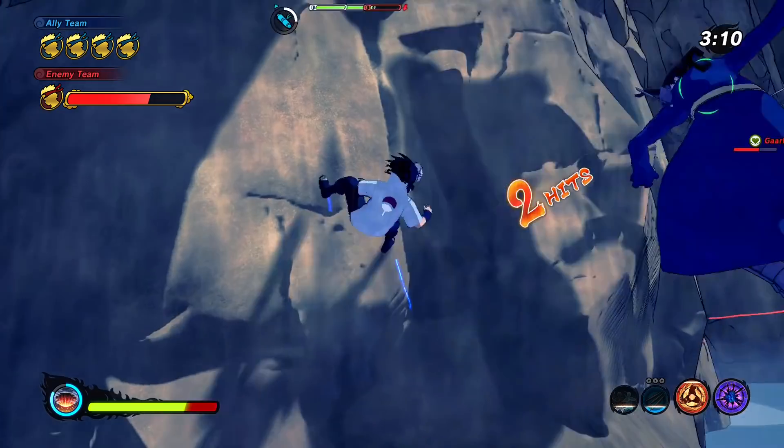It's 4v3 so they have a high advantage. Okay, perfect time to use ultimate — come on, kill people! We just killed three people with the ultimate! What a secret technique — that's just beautiful. We just changed the whole game and we were losing. Let's go after the one healer that survived before the other guys come back.